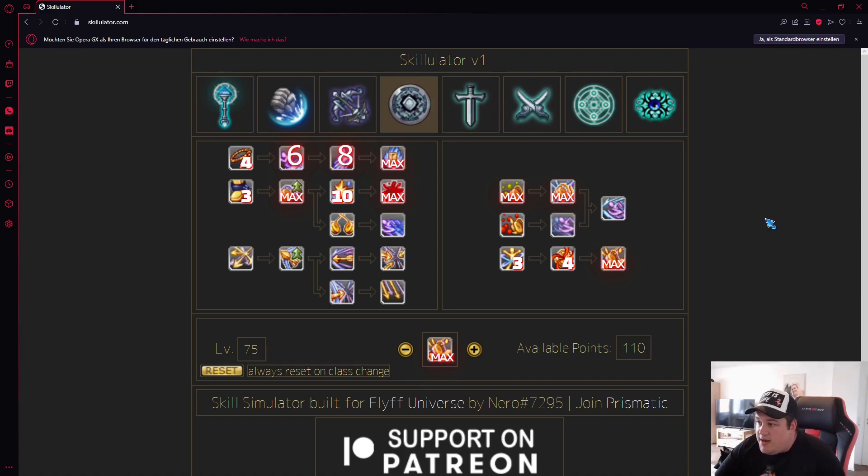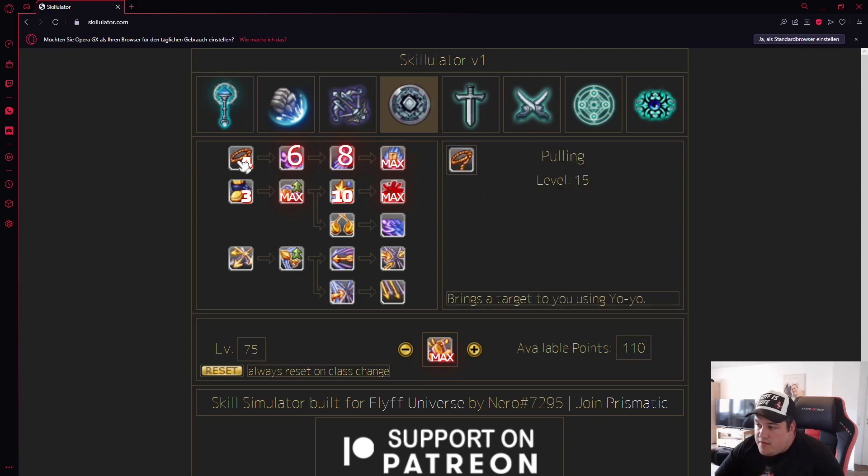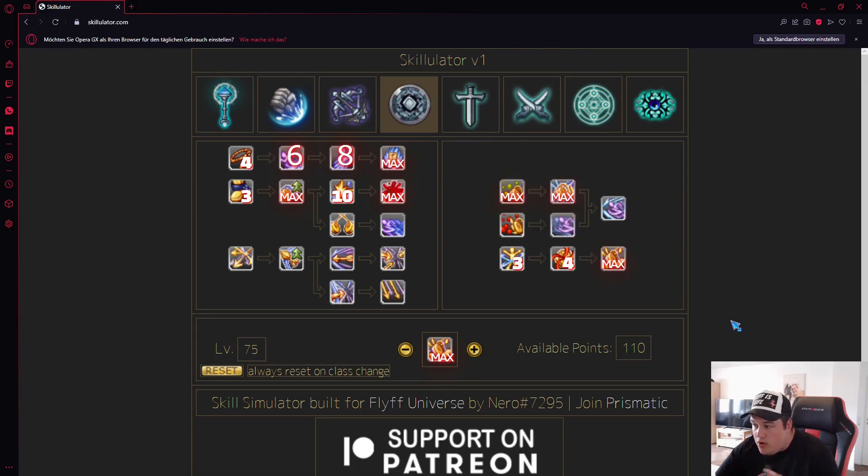Let's talk about a little example I prepared and how the skilling system works in Fly Universe. For example, we first need to be level 15 to get Pulling, and once we are level 18 we are able to skill Fast Walker. This means we always need the previous skill at a certain level — in this case, Pulling needs to be level 4 — so we can advance and unlock Fast Walker. This prerequisite logic applies across all the skills.